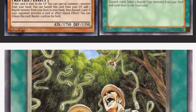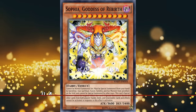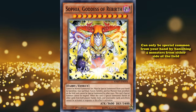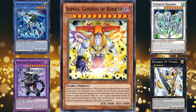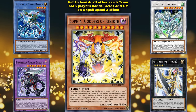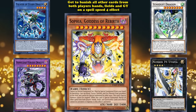At number 4 we have Sophia, Goddess of Rebirth. This card can only be special summoned from your hand by banishing four monsters from either side of the field — one ritual, one fusion, one synchro, and one xyz monster. When this card is summoned you get to banish all of the cards in both players' hands, fields, and graveyards on a spell speed 4 effect, which is pretty good, although it's very hard to get those four kinds of cards on the field at the same time consistently.